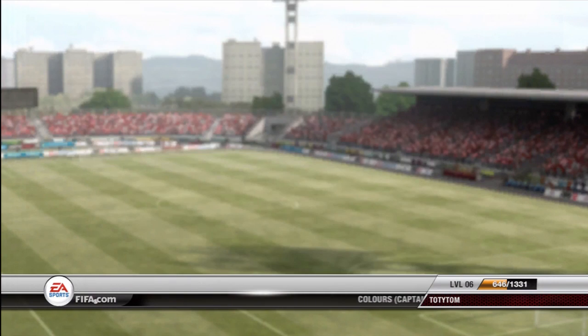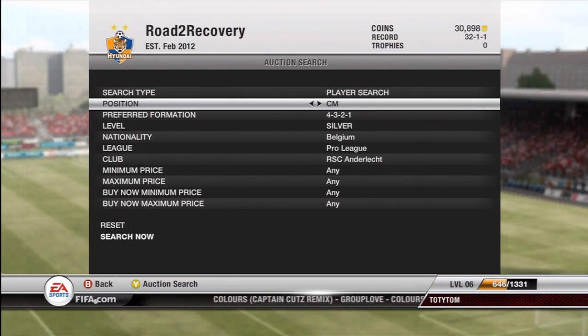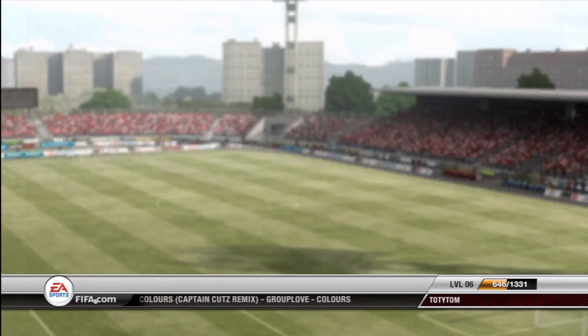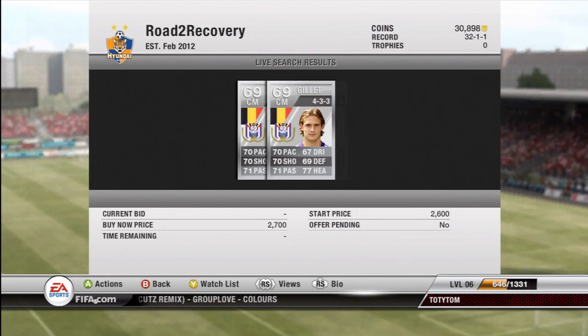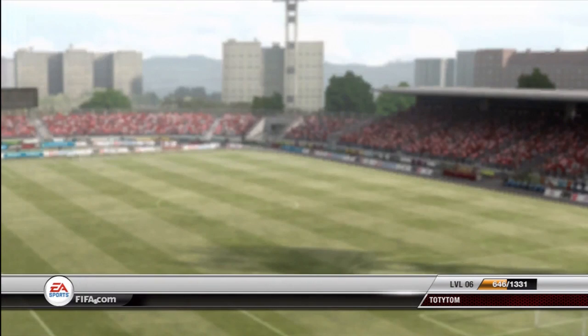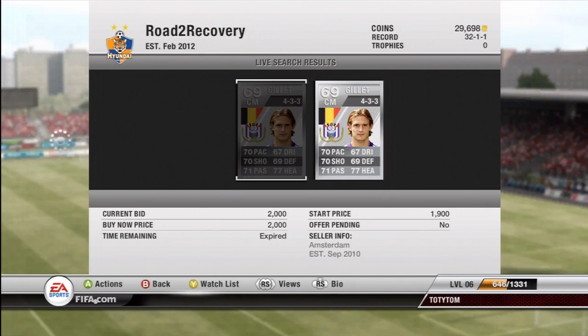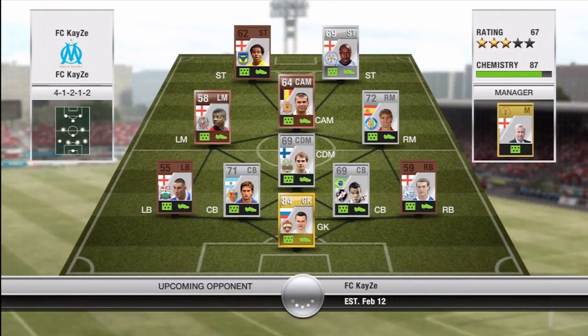Now we're going to make our first signing. One player I was so keen to have in my pro league team was Gillette. The reason I was so eager to get him, even though he's not the most exceptional player, is because I was involved in quite a big price fix with his inform and probably made about 250k off selling his inform version when he came out. I could make a video about it but it was so long ago it wouldn't really be worth it now. So I was really eager just to get the normal one, and I might even upgrade him to the inform if we have enough coins. He's got absolutely ridiculous long shots.